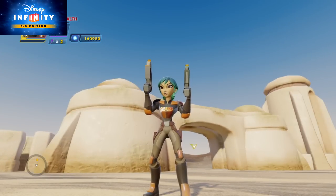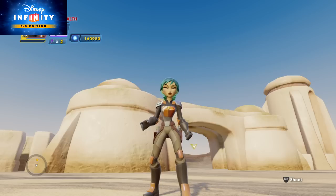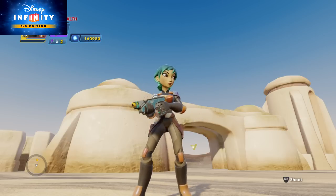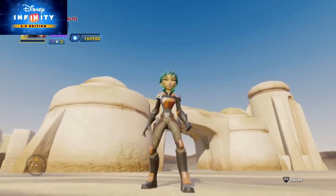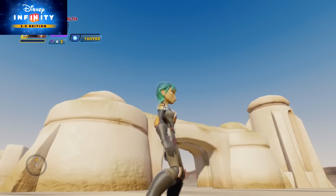Right now she is a Target exclusive in the U.S. Until the end of September, she is only being sold at Target stores. If you want to wait another month or so, she will be available everywhere. She is also playable in the Twilight of the Republic and the Rise Against the Empire play sets. However, you have to find her crossover coin in those play sets in order to use her. The one in the Twilight of the Republic play set is fairly early-ish. I just started the Rise Against the Empire play set and have not found her crossover coin yet, so she might be a little harder to find in that one. She's playable in all those play sets as well as the Toy Box.